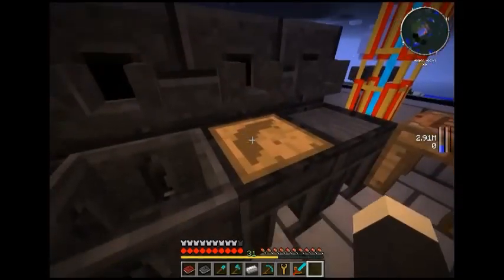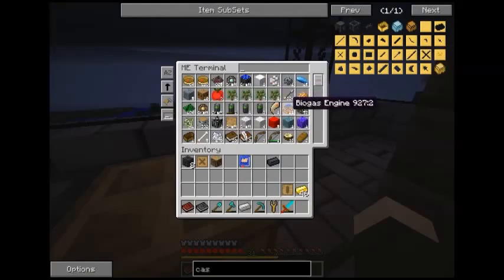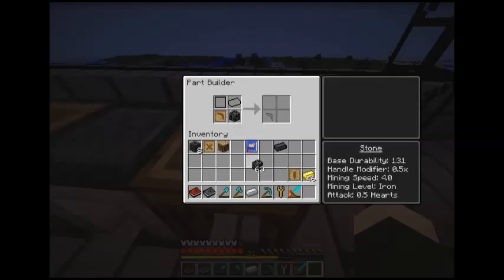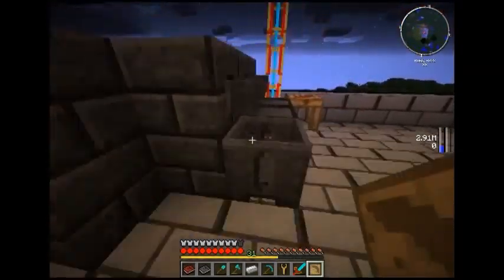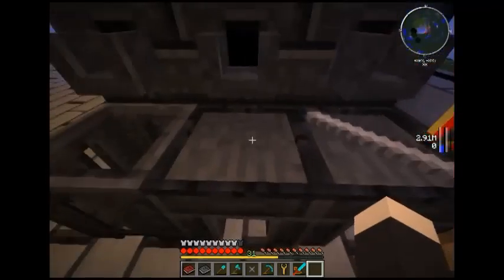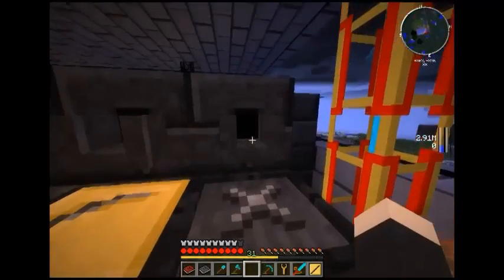Right, hang on — so for the Parts Builder, I'd put that in there and get something I've got loads of. Let's go for cobblestone — put that in there and do that. We could do this for all of them. So we get these things made out of cobblestone, then take them around here and put them in — they fill with gold and you get the thing back. We get a cast!